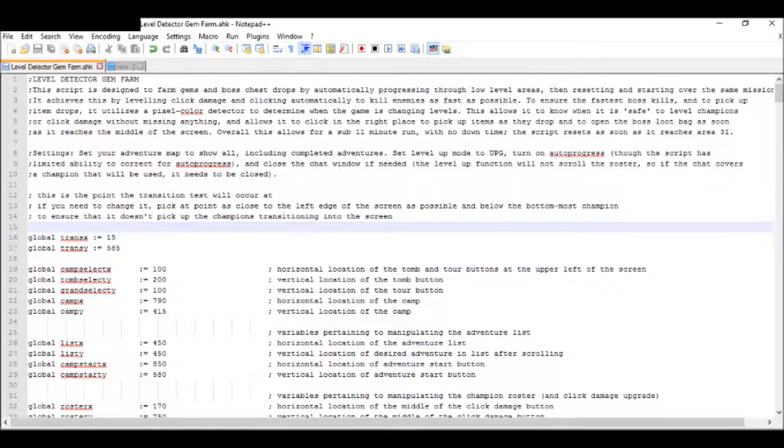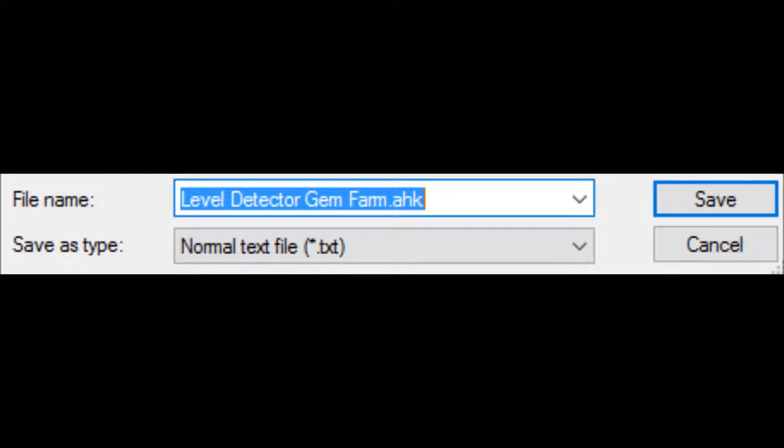It should look something like this. Next, use Save As to save the file as a different file type. Type in your file name, and then end it with .ahk, then click Save. This will make the file open as a script rather than a .txt document. Now open the script.